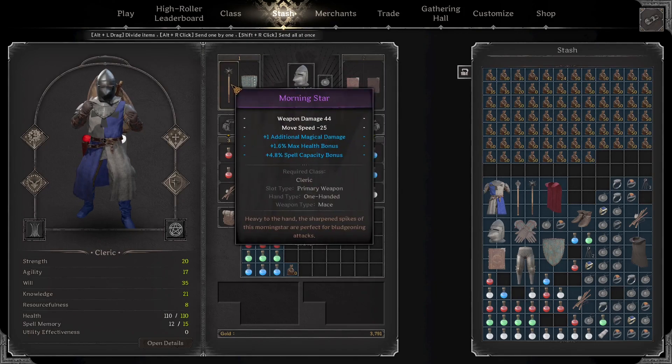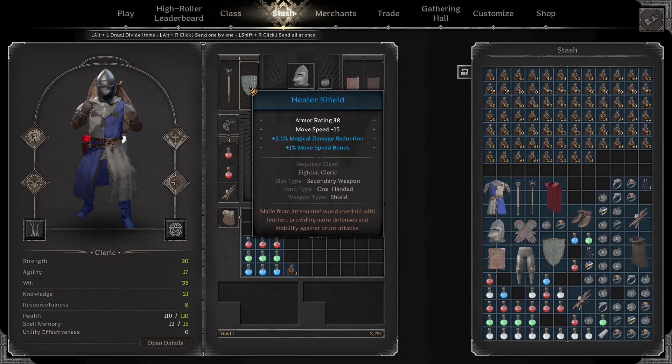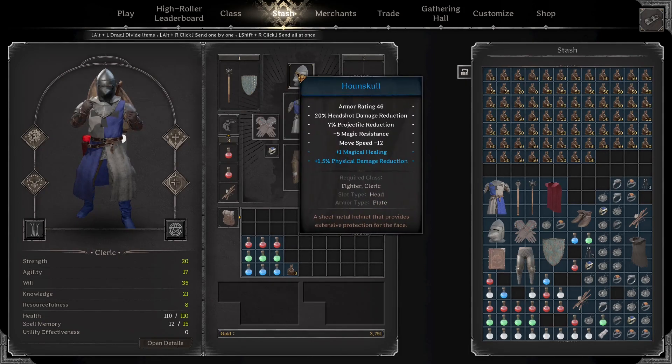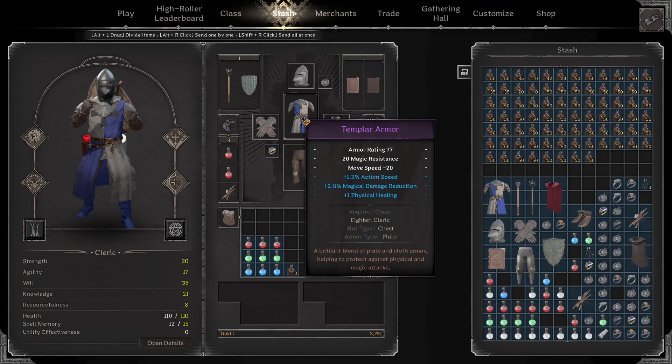I got my Morningstar with additional magic damage, HP — spell capacity doesn't really help us very much. I got our blue heater shield with magic damage and movement speed. We have our blue hound skull with magic healing and physical damage reduction. Our purple templar armor with damage reduction and physical healing.